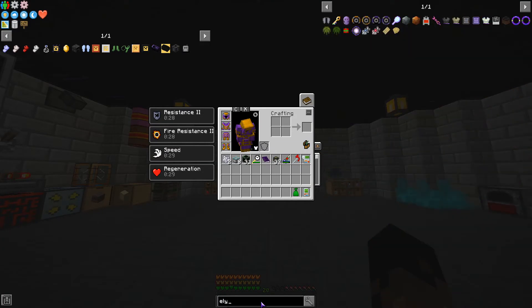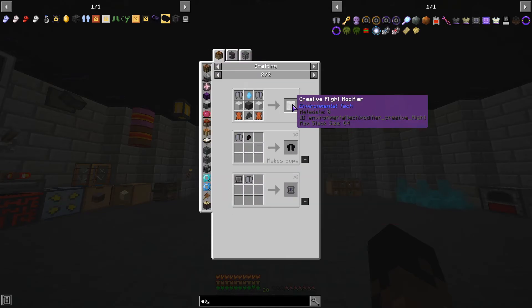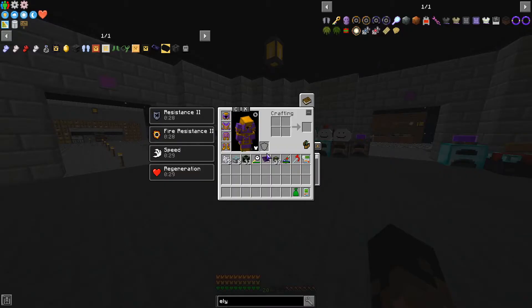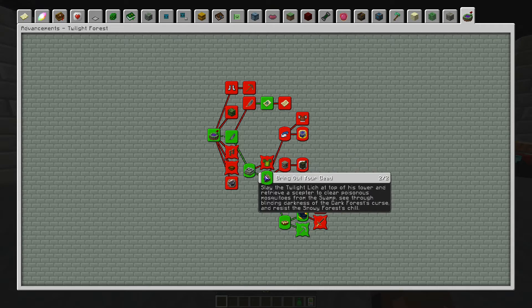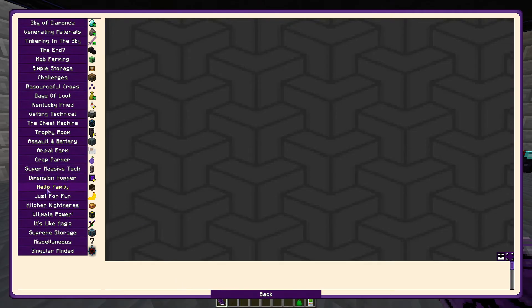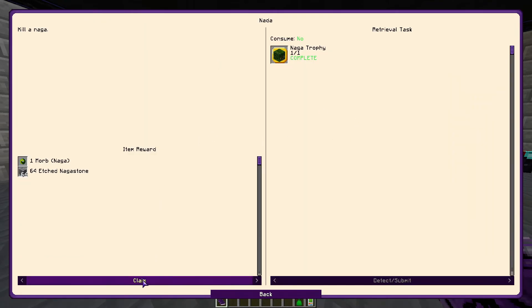The creative flight modifier needs two elytras. We might do that today if we have time. We also went to the Twilight Forest and killed quite a few bosses - I think four of them: the Naga, the Lich, the Minoshroom, and the Hydra.